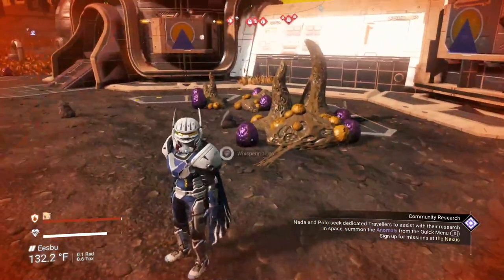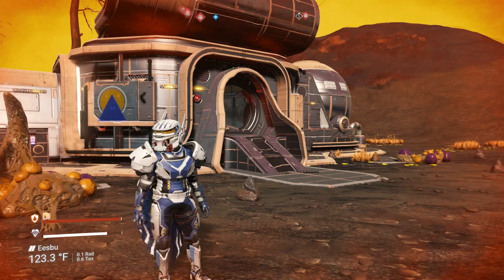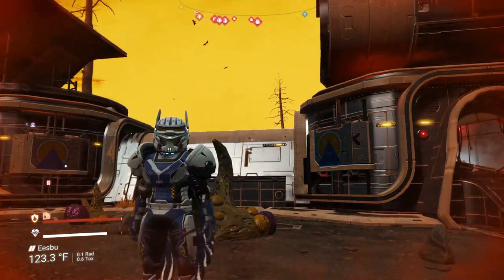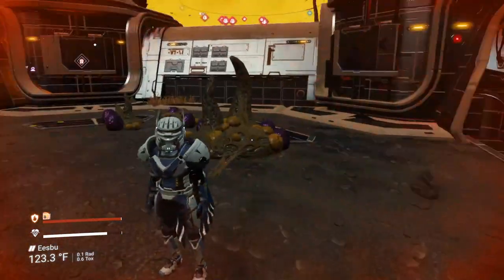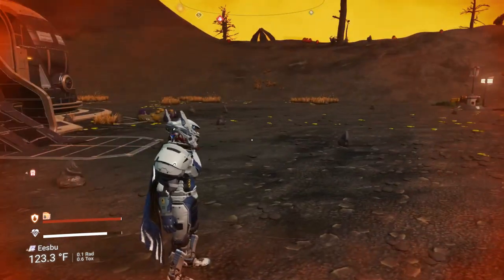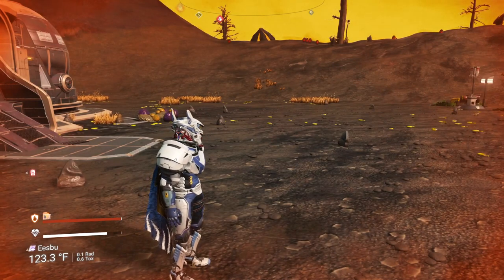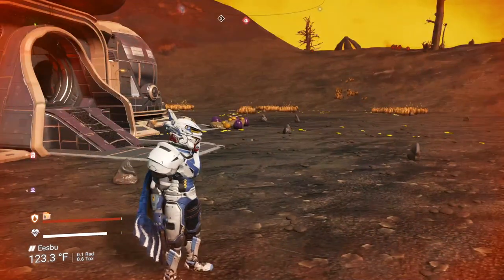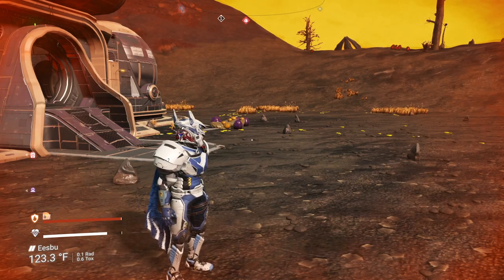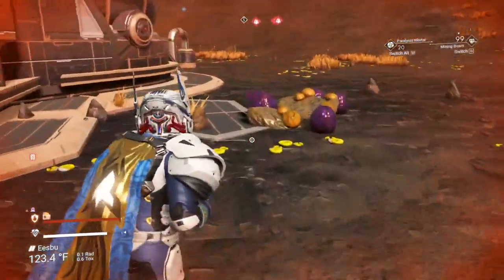Everybody has different methods for trying to get these. I used to stand up top, face one direction, take out an egg, then jump to the other side and try to gather them. But the Hello Games programmers decided to make that not work anymore — rather than having all the creatures pop up on one side of the facility, they now pop up all over the place. So I gave this a shot one day and found that you just have to keep moving. They hurt very, very little, especially in normal mode.